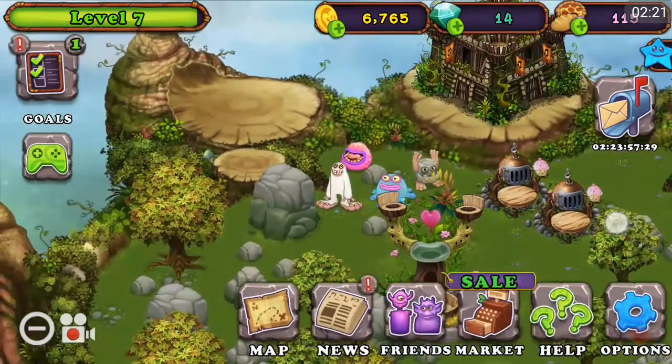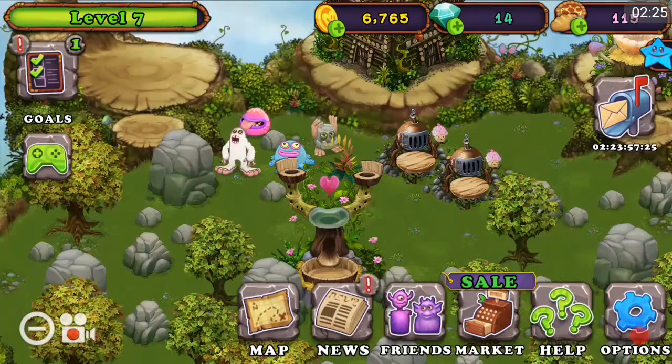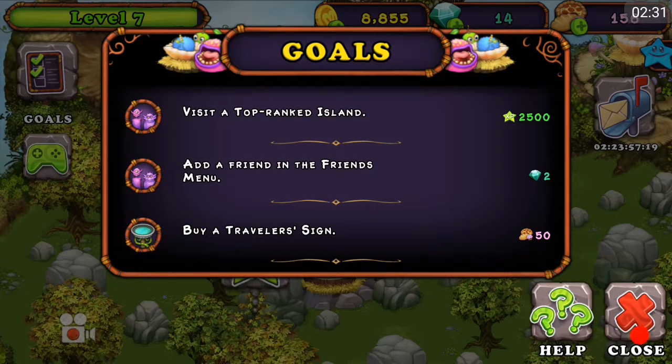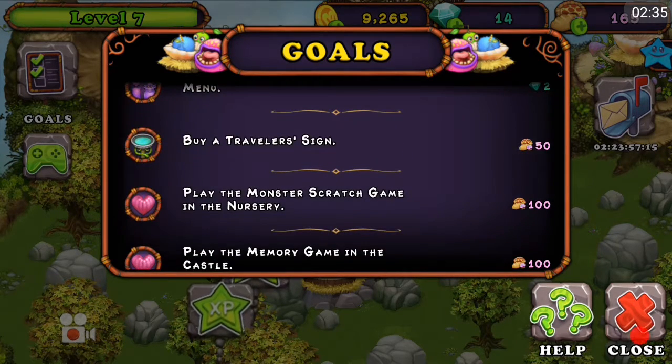By the way, I'm pretty sick, so sorry if I keep sniffling. Alright. We finished a goal — yay, we get more money. Visit a top-ranked island. Add a friend in the friends menu. Oh, I need to do that. Someone commented their friend code and I need to add them.